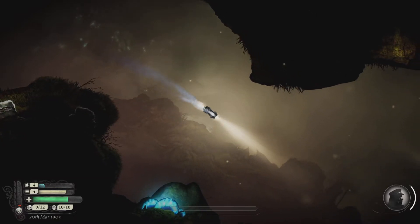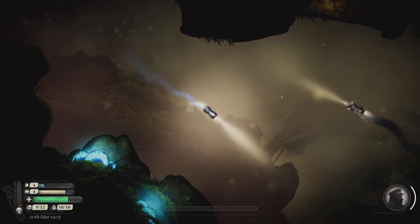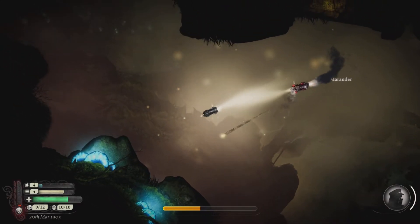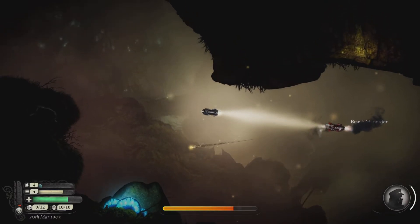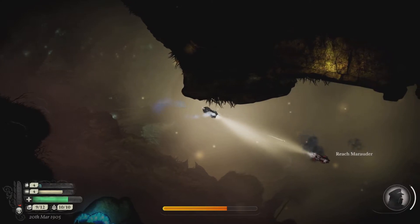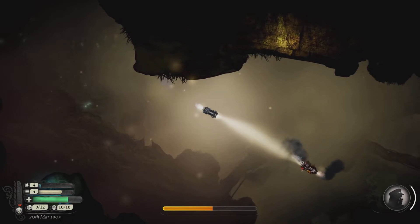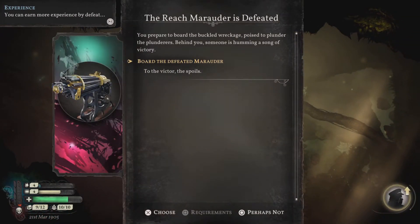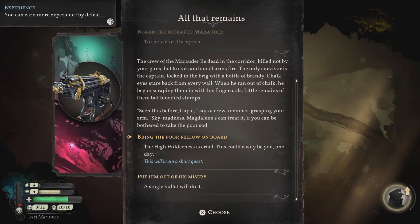This is a game where the menu and maps and all that get checked pretty frequently. I believe this is a Marauder, so we'll actually get into a real fight here. You do have to worry about a heat gauge, so I'll try and manage that as we're going. And we leveled up. Board the defeated Marauder. The crew of the Marauder lies dead in the corridor — killed not by your guns, but knives and small arms fire. The only survivor is the captain, locked in the brig with a bottle of brandy. Chalk eyes stare back from every wall. When he ran out of chalk, he began scraping them with his fingernails. Little remains of them but bloodied stumps.